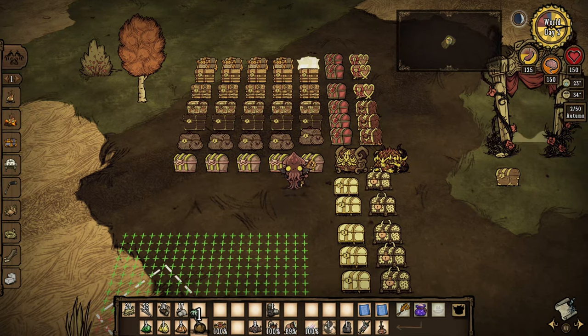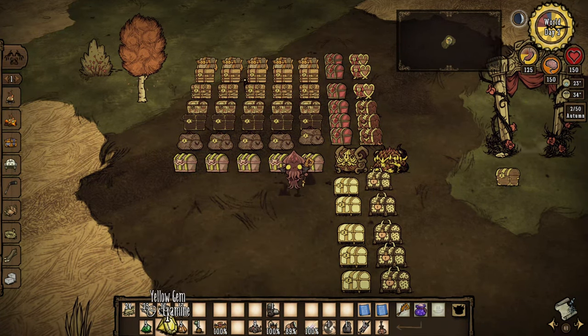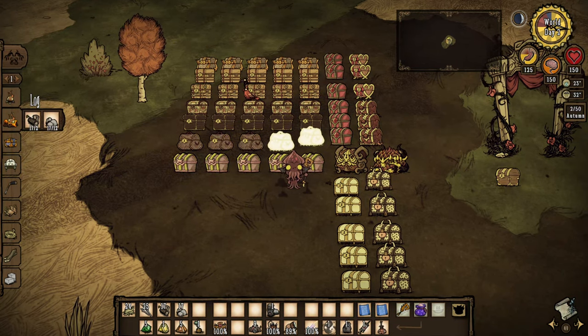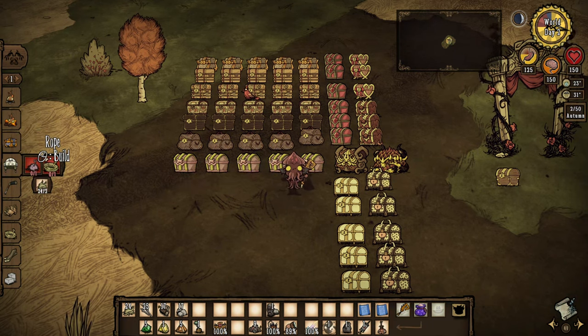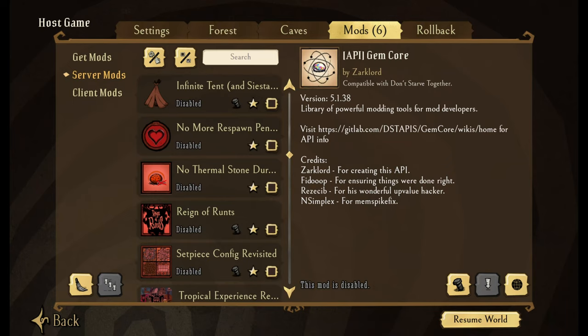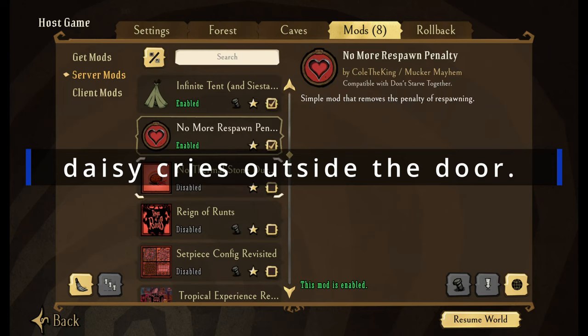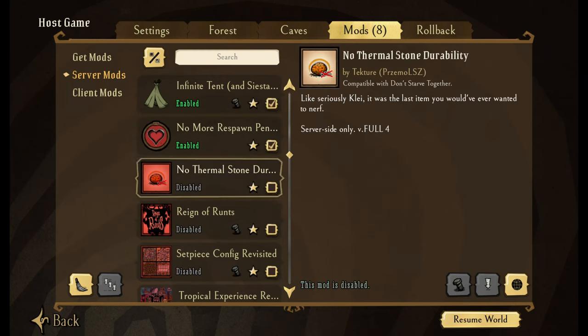If you just want to see where things are, just click to see. If you're building and hover over an item, it'll tell you what box those are in if you have those items — it does the same thing with food. Infinite Tent and Siesta does exactly what it says — instead of having 10 uses, it's infinite. No more respawn penalty, so you're no longer losing a quarter of your life. No more thermal stone durability — it's a rock, it's not going to lose its durability. It didn't lose it in Don't Starve, shouldn't lose it in Don't Starve Together.